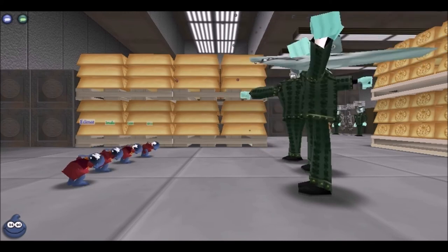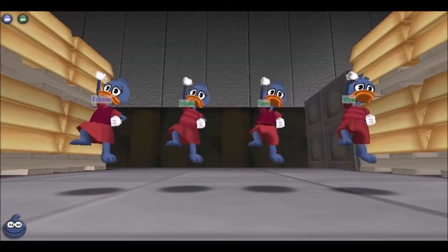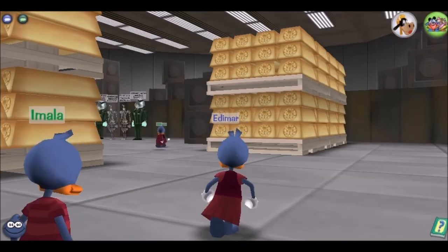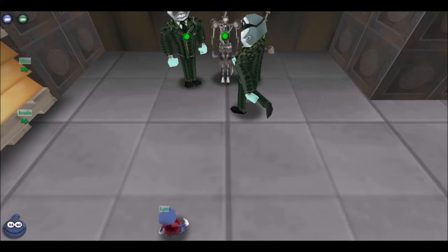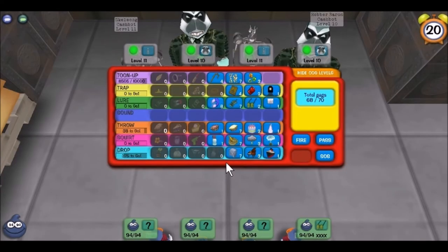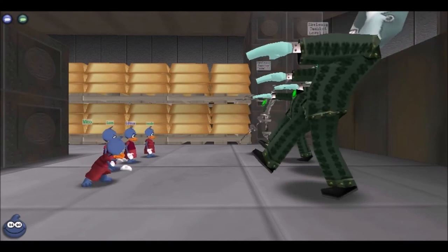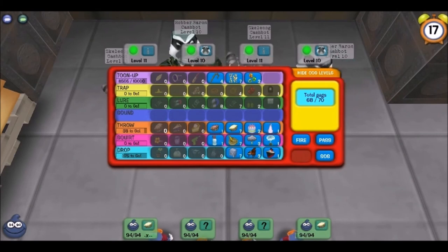If you have at least two people with organic throw, you're going to want to use cakes on the battles that have two level elevens. None of my toons have organic throw, so I went ahead and used four cakes on the set of tens because it's the only place I can do that — that allowed me to get that battle done in one round. If I had organics I would lure this one and use three cakes to get it over with quicker, but since I don't, I went ahead and lured and passed.